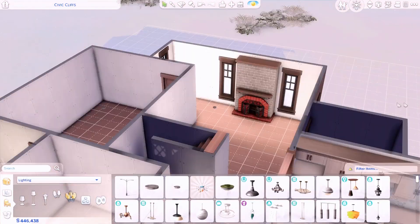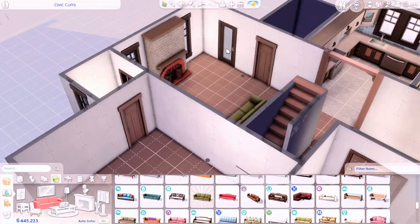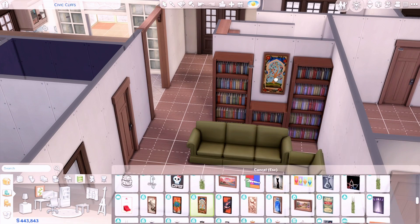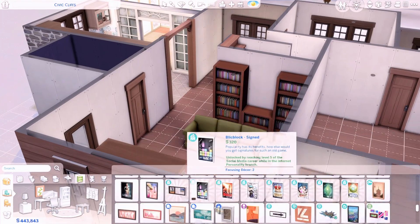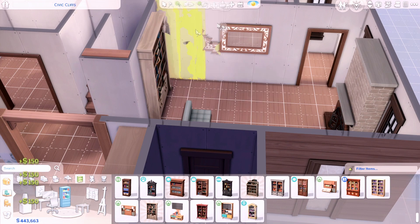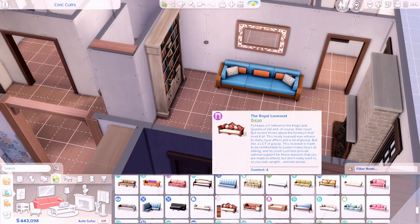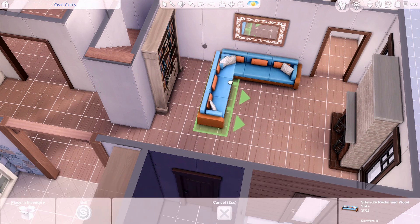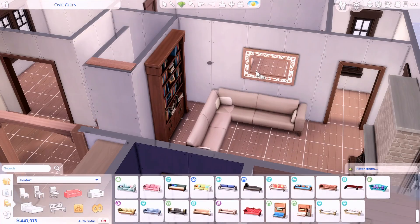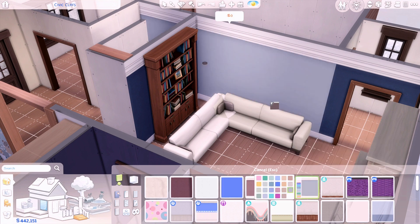Pretty much everything you see now stays as far as structure. I go back and forth on the furnishing — I wasn't sure how to incorporate winter on the inside, so I did a lot of blues, whites, and mostly darker wooden tones. For the couches I use light brown ones that came from one of the kits. I added a coffee table and a plant off camera, which will be in the screenshots. I'm fairly pleased with how the living room came out — it reminds me of transitional decor.